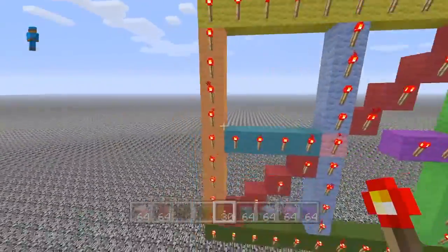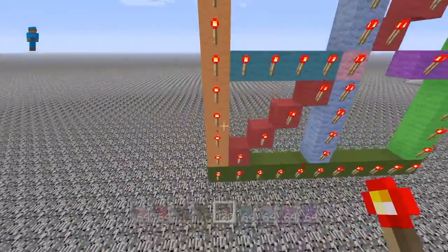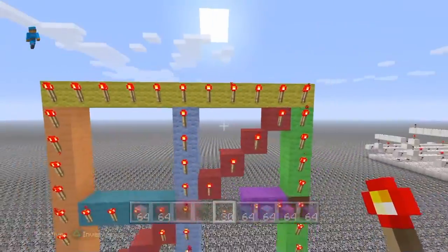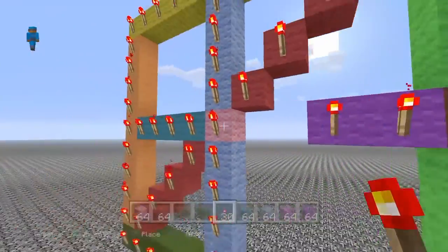I'm gonna have to shut it off. All the different colors are attached to each other, so those are what they're gonna be shut off. You make a line going from all of them — so the yellow is gonna have to be shut off for one line, and the green can be on one line.